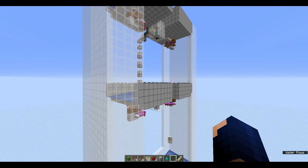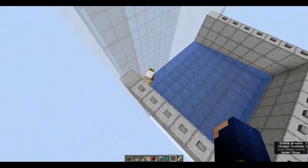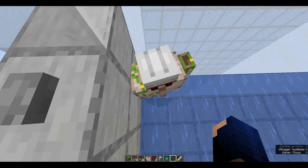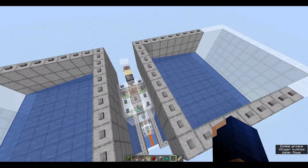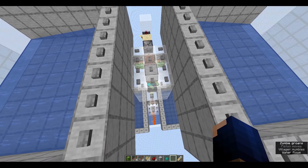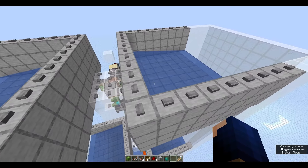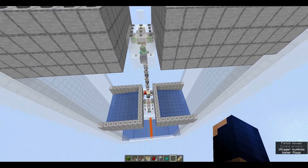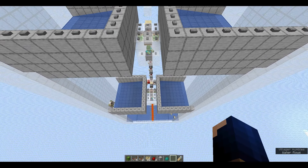I'll include a world download in the description if you want to see exactly how this is done and how you can add the walls to stop the golems. Don't worry about them spawning inside the walls — that doesn't happen very often. If you're going to AFK this, you should AFK above the farm, right up here — that's where I've found the best results. I did try reversing the spawning platforms and having them face the other way, but ran into a big problem with the zombie getting hit when golems were on their way down.